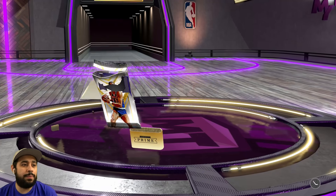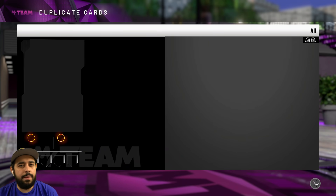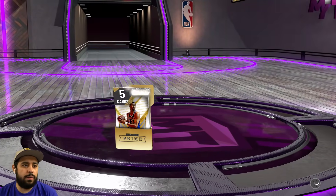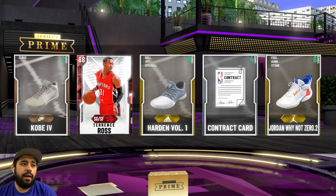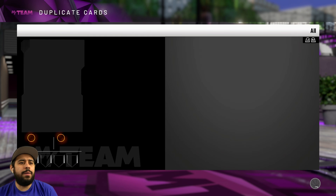Let me get a pink diamond, 2K. We get Brook Lopez — I hope Lopez gets a galaxy opal. His diamond was really good and he's had some really good budget cards, so I can imagine the galaxy opal being overpowered. Let me get a Wilt Chamberlain now — we get a ruby. And it's going to be another T-Ros! Terence Ross again.